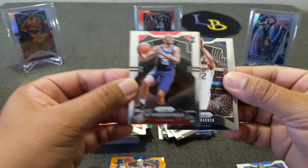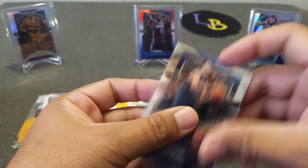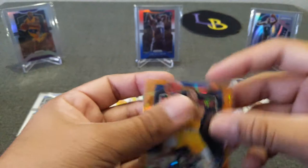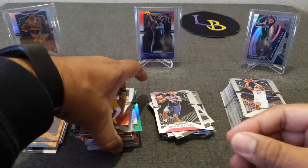And that will do it — that is the break. Let's go ahead and sleeve Mr. Luka, sleeve Mr. Curry because this card looks really clean, and Eric Paschall Cracked Ice rookie. We got one rookie Cracked Ice — a nice one. So that is the opening, guys. Let me do a quick little recap: there's a lot of stuff in here — love the Cracked Ice on this insert, looks really beautiful — about 90-plus silvers really. And here's the rookie stack.